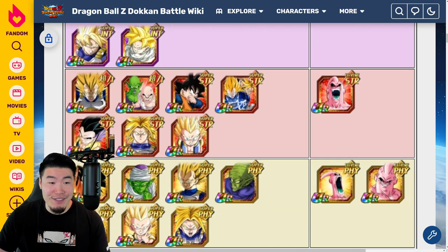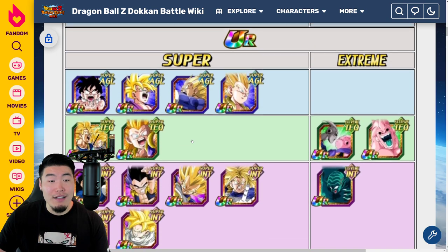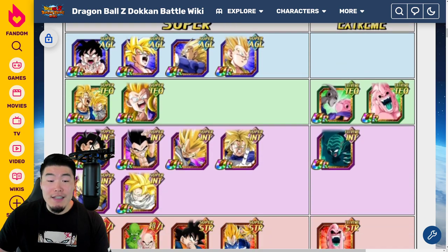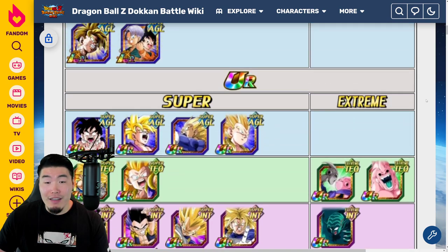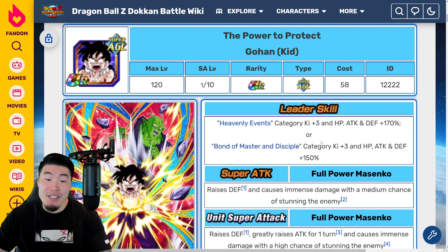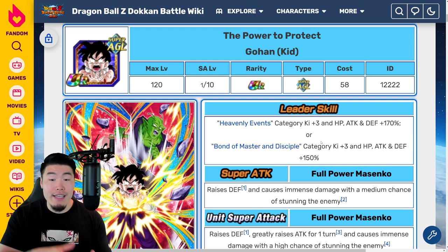Obviously there are good units in here, like Super Vegeta, Super Saiyan 3 Gotenks is quite good, the new Gohan himself is solid, and of course LR AGL Gohan. But it's just kind of limited. I gotta be honest, I don't love it. But he does lead Bond of Master and Disciple, which is a very good category. So you can kind of combine these two into a hybrid of Heavenly Events and Bond of Master and Disciple, if you want to run him as a leader. That's the leader skill.